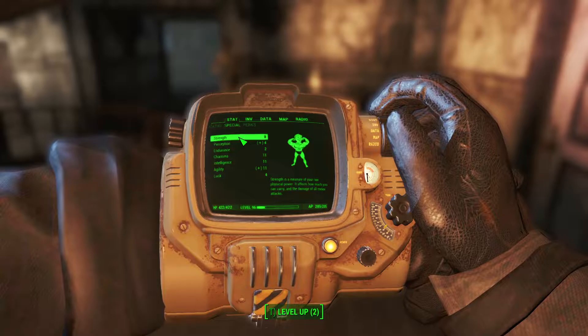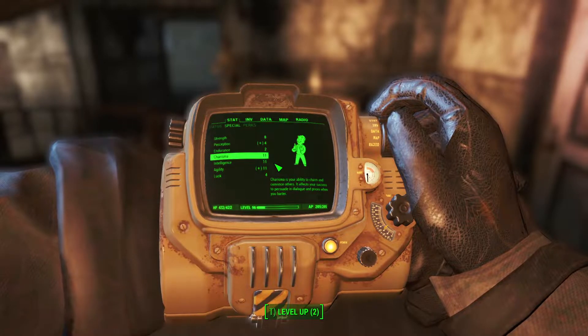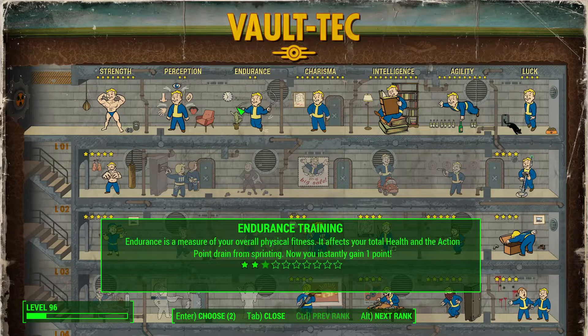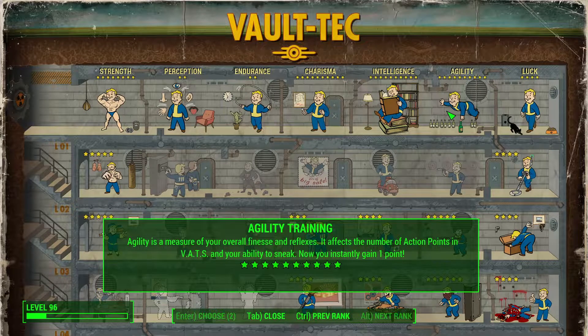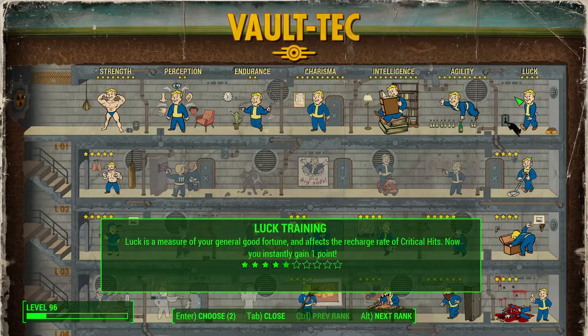It's going to be two strength, but you're going to lift some weights later on and make it eight. One perception, one endurance, ten charisma, ten intelligence, and one agility — or two agility, I forget. And three luck.